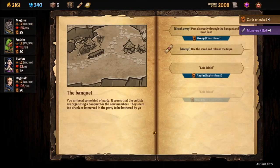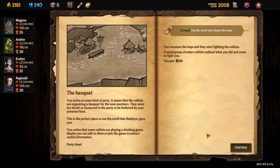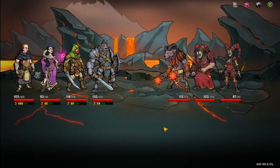Alright, let's see what goes on here now. Use a scroll and release the imp — seems like the thing to do. Let's read it though. 'The Banquet' — you arrive at some kind of party. Seems like the cultists have organized a banquet for the new members. They seem too drunk or immersed in the party to be bothered by your presence. This is the perfect place to use a scroll that Belfiore gave you. You notice that some cultists are playing a drinking game — maybe you can talk to them or join the game to distract useful information. I'm using the scroll.